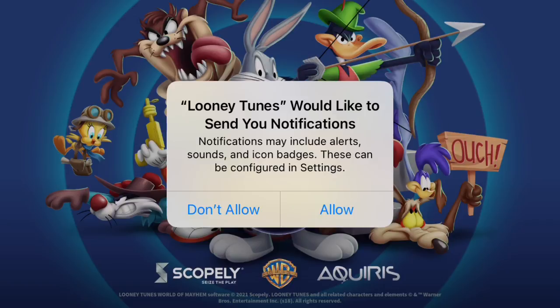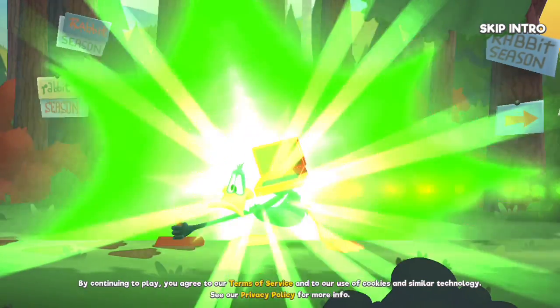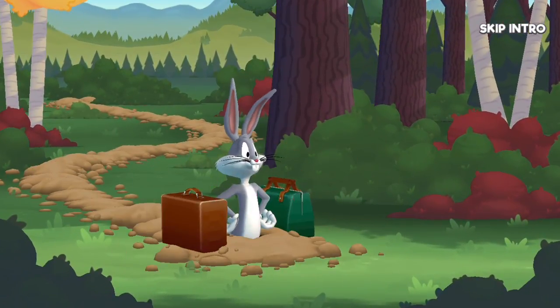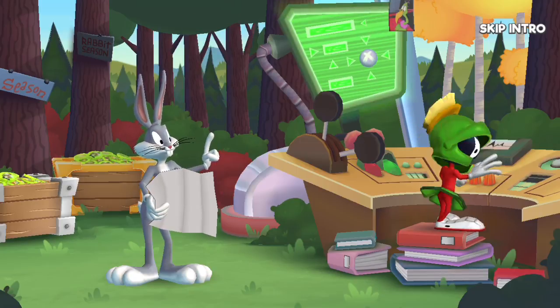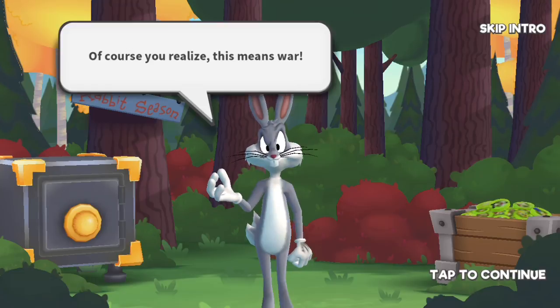Hello everybody, today I'm trying out — it's not Disney, it's Looney Tunes, something of Mayhem. In-game quotes kick in: 'I should have taken that left turn at Albuquerque,' 'Excuse me doc, do you know how to get to Pismo Beach?' 'Oh dear, another earth creature — I suppose I shall have to...' 'Of course you realize this means war.'